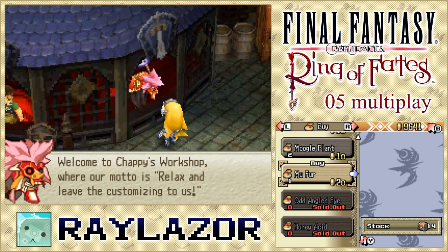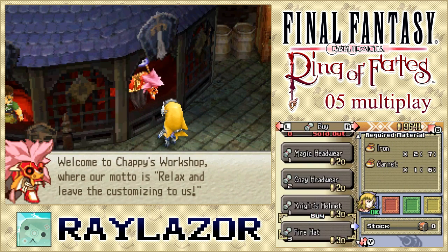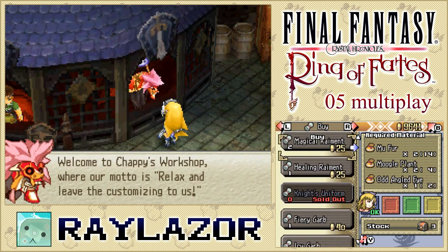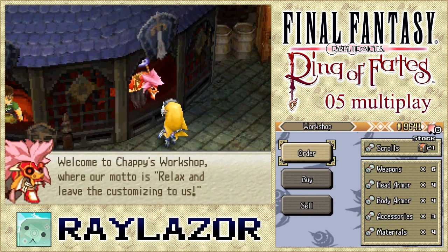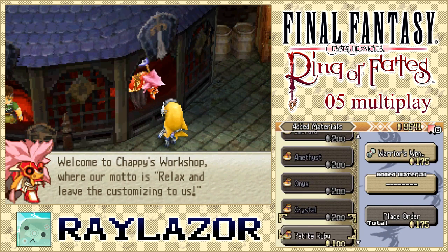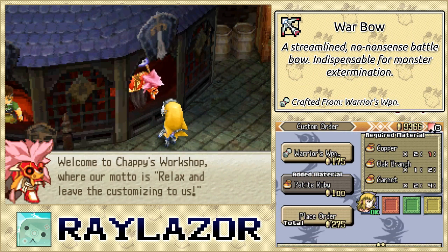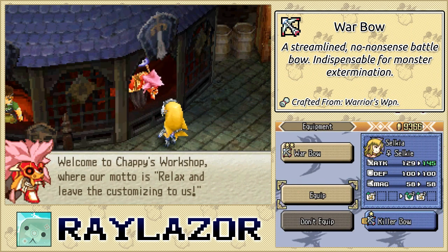Let's make the warrior's weapon first — I'm going to put a ruby on this since I'm looking for full attack power. We're going to get a war bow with two attack powers, so I'm pretty happy about that. Let's equip it. Now we have a fury weapon and an icy weapon to make as well — we got a flame bow and a frost bow, though we won't be equipping those.